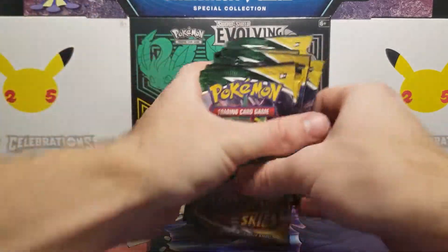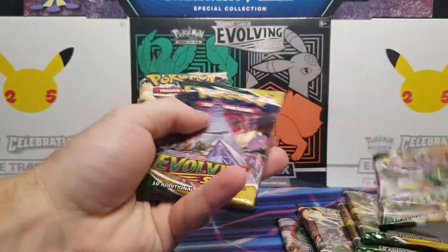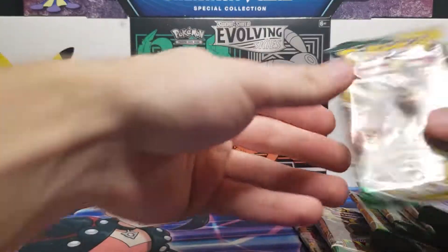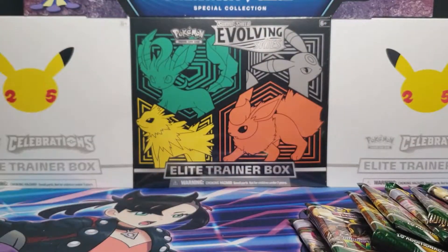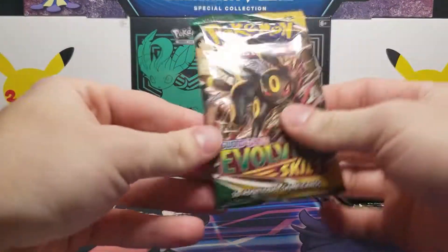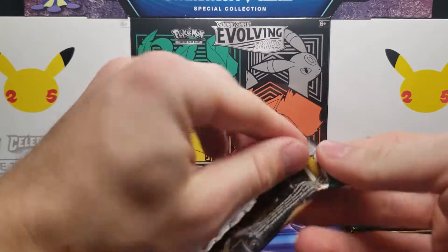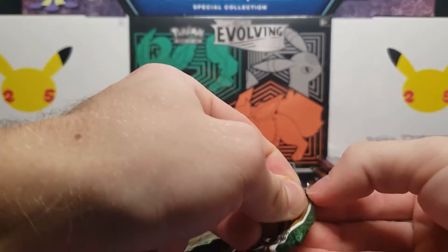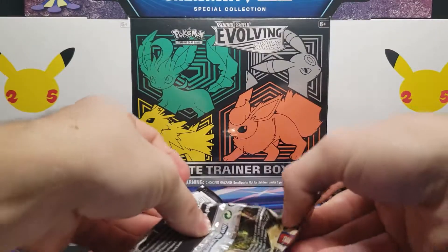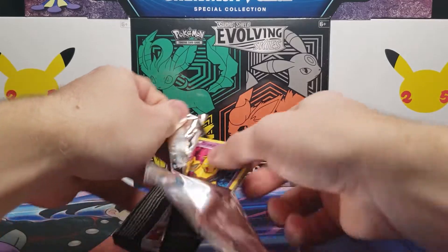There should be eight Evolving Skies packs — one, two, three, four, five, six, seven, eight. And as you can tell, they are very loose. It just means a different print round from the non-loose packs. Let's get right into it with Umbreon. Very squeaky packs, I will say that, so if you're hearing them on the camera, that would be why.